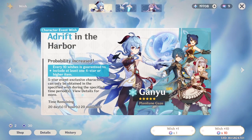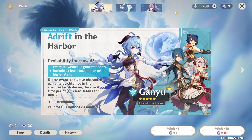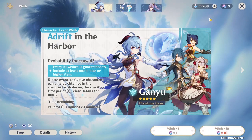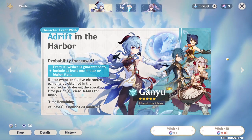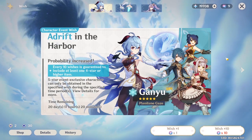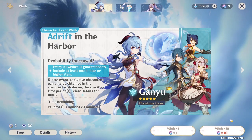We're in the gacha pooling screen now. Look at my saved up currency — I didn't buy anything for this game, I saved it all for Ganyu right here. I'm just excited, let's pull already!